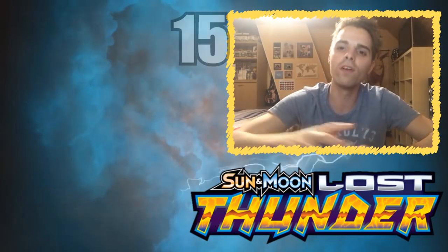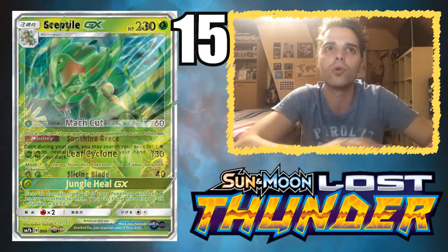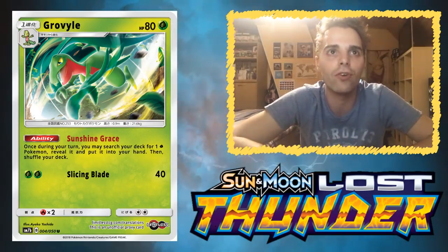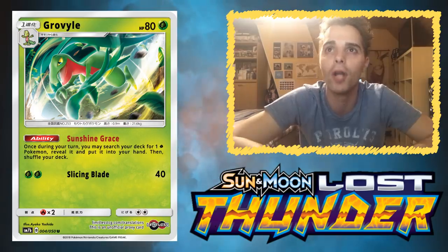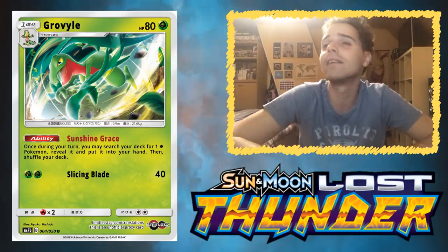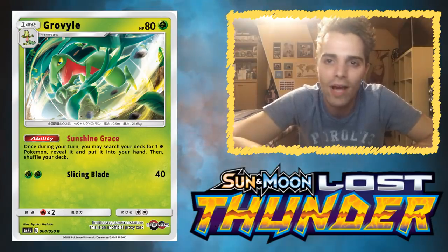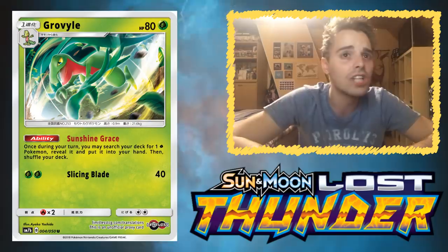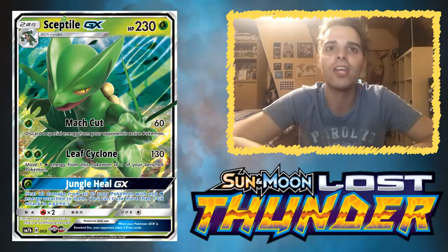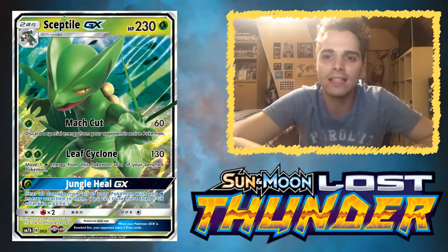Moving forward is going to be Sceptile — and I'm going to cheat a little bit and talk about Sceptile and Grovyle at the same time. First, Grovyle has the ability Sunshine Grace — once during your turn, you may search your deck for a Grass-type Pokémon, reveal it, and put it in your hand, similar to Shaymin from the Sun and Moon base set. This is neat because Grovyle can get your Sceptile out immediately, or maybe your other tech cards like Lele's promo card to dish out extra damage. Sceptile GX comes with an attack that only requires one energy — Leaf Cyclone — which discards a special energy from your opponent's active Pokémon.